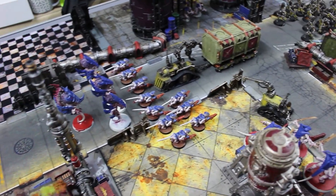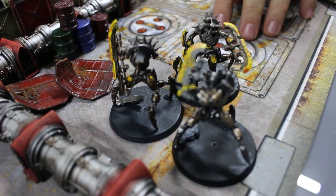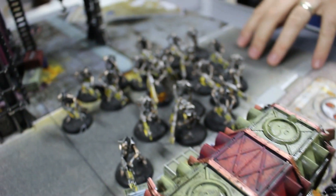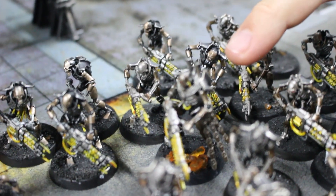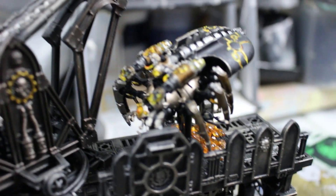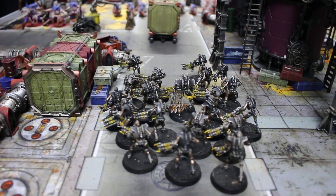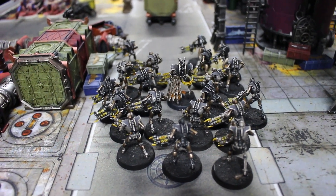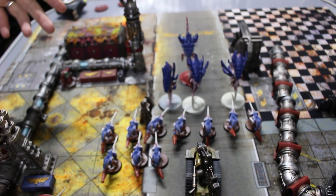For the Necrons we've only got four units: Scarab pack destroyers with standard loadouts, 20 warriors with standard loadouts, our HQ the Royal Warden, and Canoptek Spiders with standard loadouts. For more info, Warpedia is the place to go. The Necron dynasty is the Mephrit. For the Tyranids, bringing 25 power points - they are the Hive Fleet Kronos.